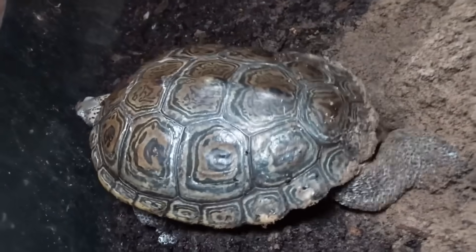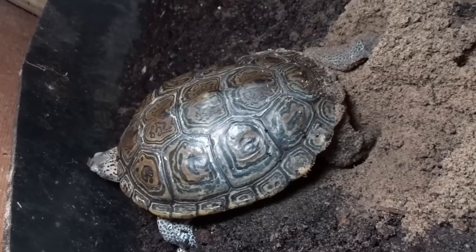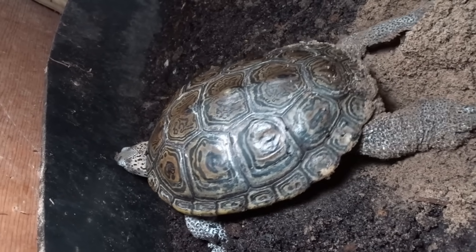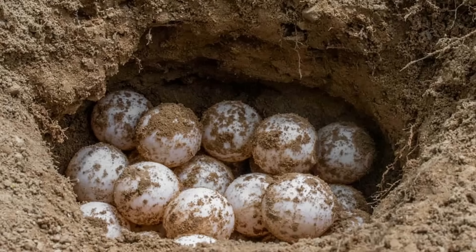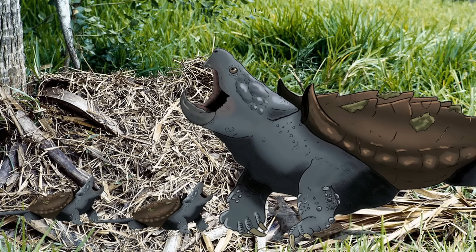Blastoise would likely reproduce much like modern freshwater turtles. During the wet season, females would emerge from the rivers to dig nests in soft, sandy soil along the banks. Using their powerful forelimbs, they would excavate shallow pits, carefully positioning the eggs to avoid flooding and reduce the risk of predation. Clutch sizes likely ranged from 5 to 15 eggs, with incubation lasting several months depending on ambient temperature. As with many reptiles, the sex of hatchlings may have been temperature dependent. Unlike most modern turtles that abandon their nest after laying, Blastoise may have exhibited increased parental care — females remaining near the nest site, deterring scavengers with defensive posturing or even quick intimidating water blasts. After hatching, juveniles likely stayed close to shallow water, learning to swim, dig, and eventually control their developing water jets under the protection of their mother.